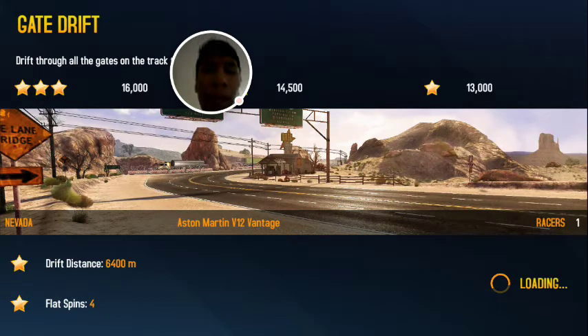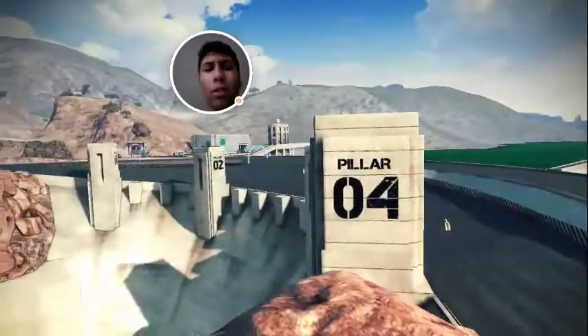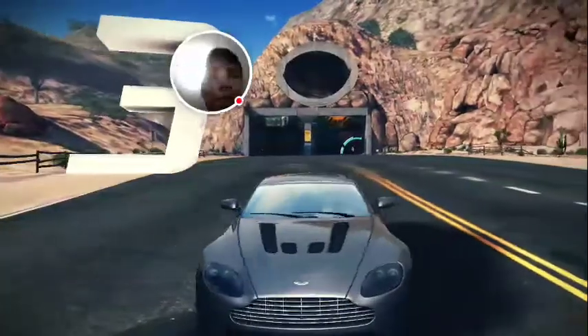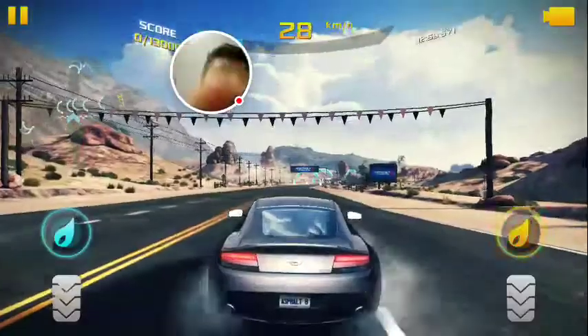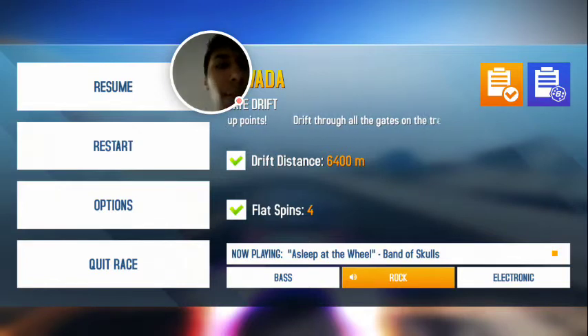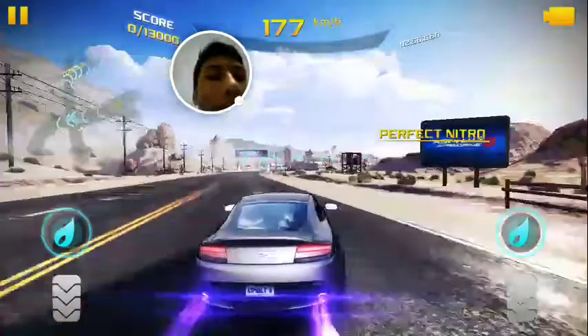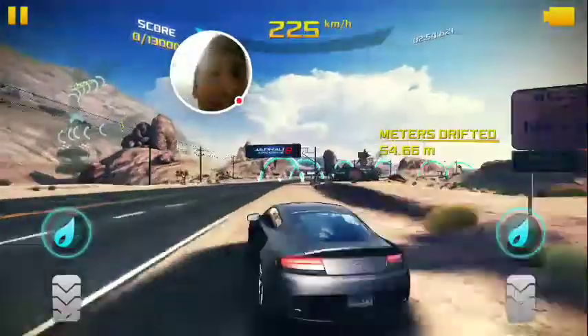So yeah, here we are starting it up. The track is Gageo. Now if you forgot what we're doing, we're technically doing a drift distance of 6,400 meters and 4 flat spins. I think we should be all good to go. Here we go.